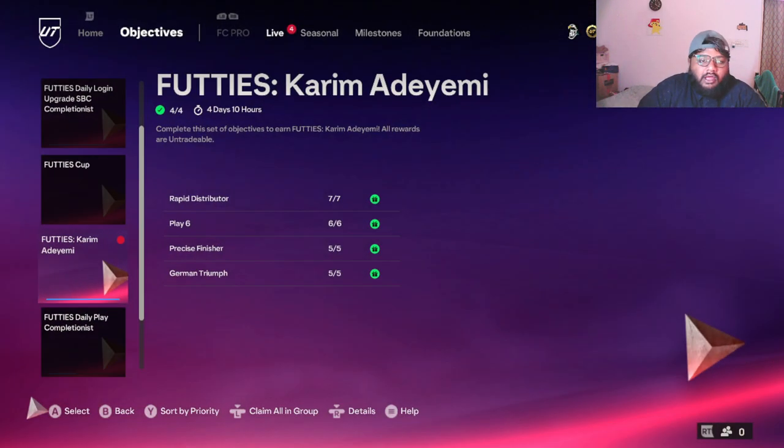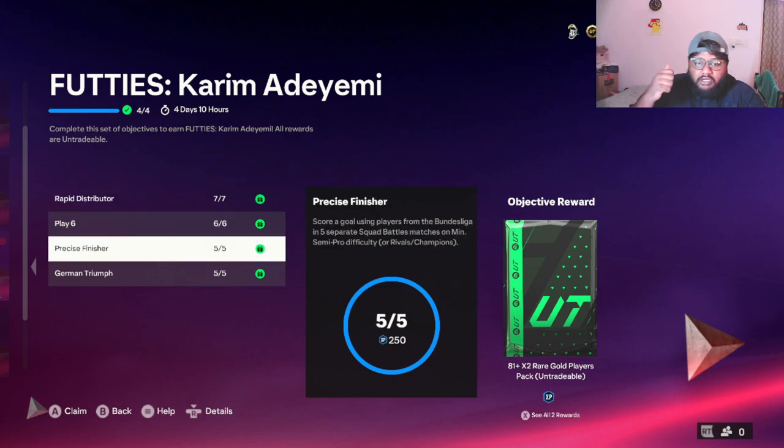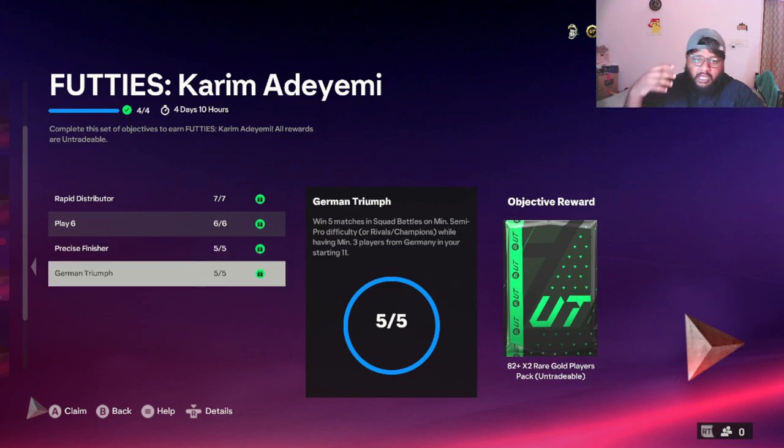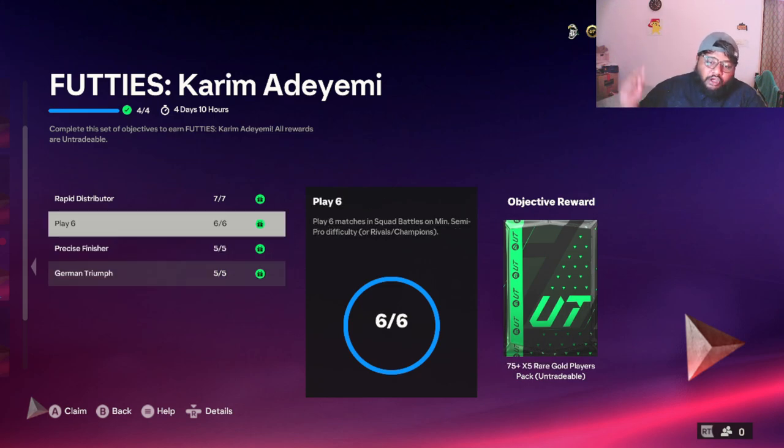Let's look at the objective requirements. First, you need to score a goal with a Bundesliga player in five different games — just take anybody from the Bundesliga and score in five different games. Then you need to have three players from Germany in your squad and win five games with them.